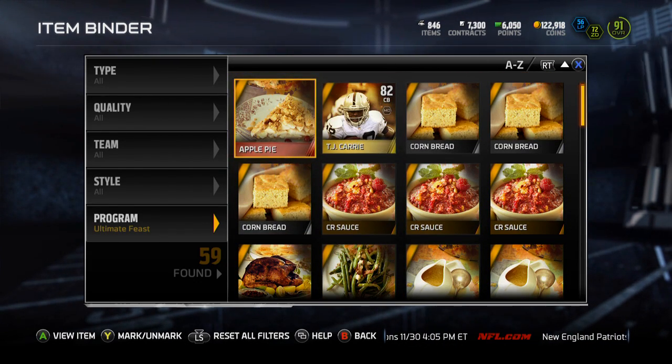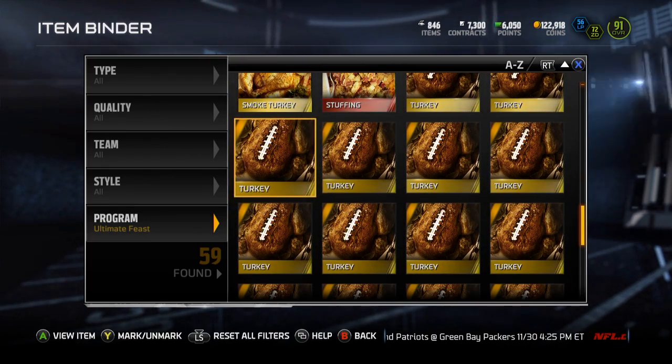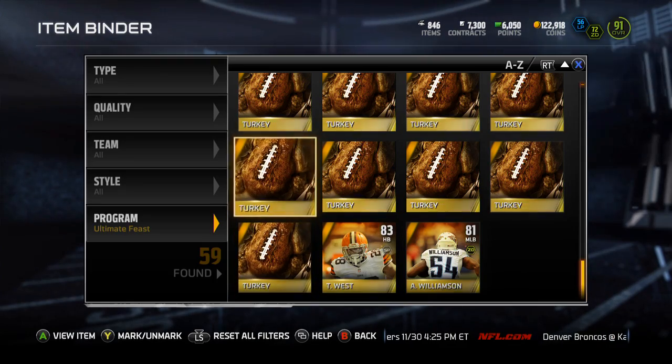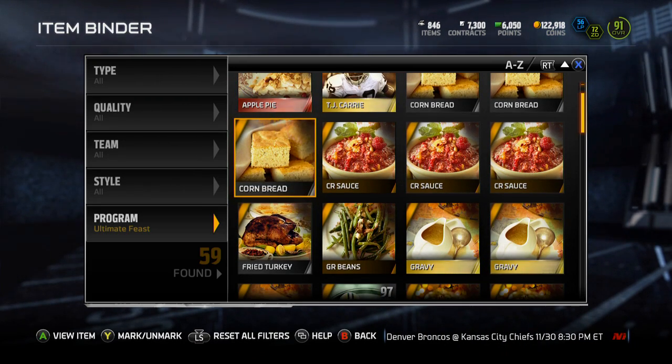Let's see — twenty, thirty... that's like 160k if I can sell them all, so that's not bad. Probably what I'll do is sell off some of the elites maybe. I don't think it was too bad of a bundle — it wasn't great. I do need the Dan Dierdorf to sell for a decently high price, but I pulled an apple pie.